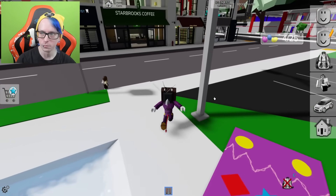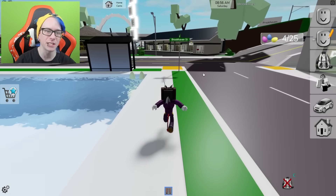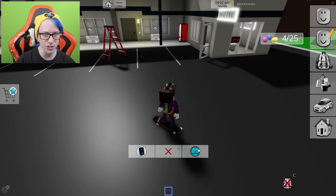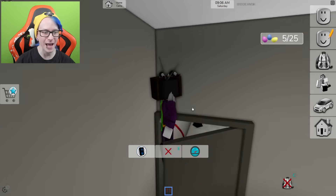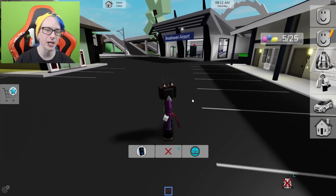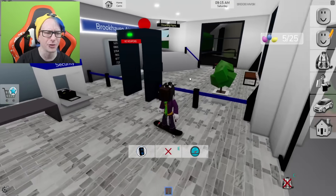Now we have to go to the motel. We're going to start jumping onto our skateboard for this part, and you guys can either speed this up or just follow along. I'm going to try to make this as fluent as possible. We got that one right there. We got a ladder just sitting here for no reason at all.